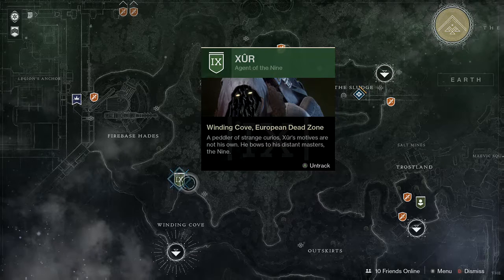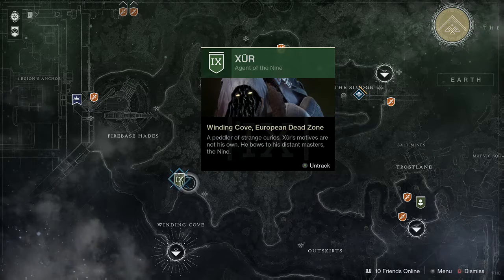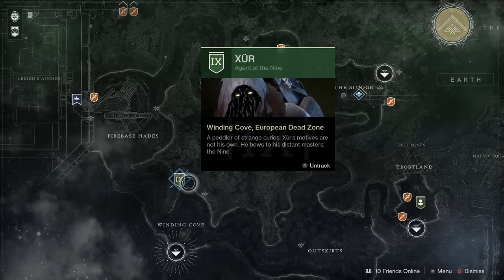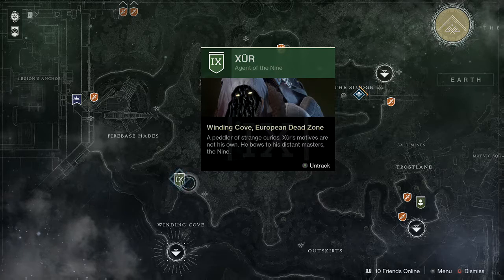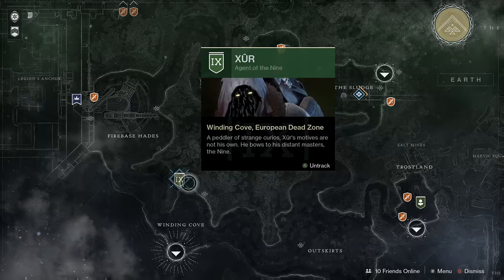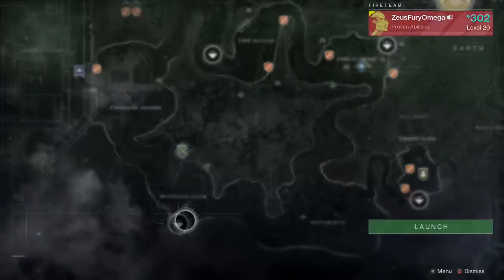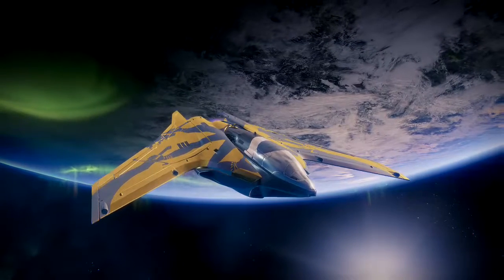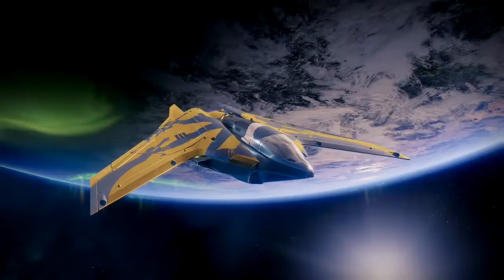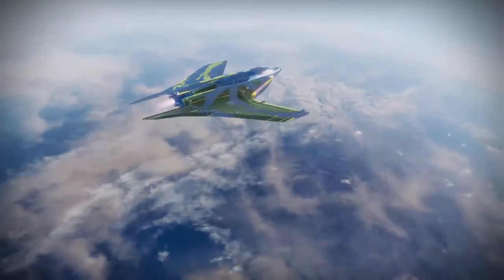Good morning guardians, welcome to another Destiny 2 video brought to you by Zeus for your mega, here once again with another Xur LZ. On this beautiful Friday morning, October 6, current time 2:15, Xur has landed once again — and he has landed in our favorite zone, the EDZ. Let's head down there and take a look at his wares, hopefully he brought us something good and new this weekend.